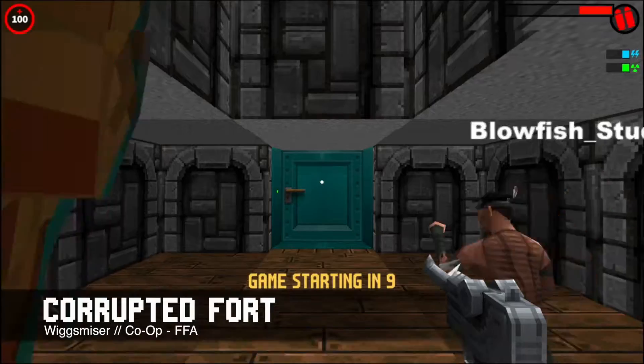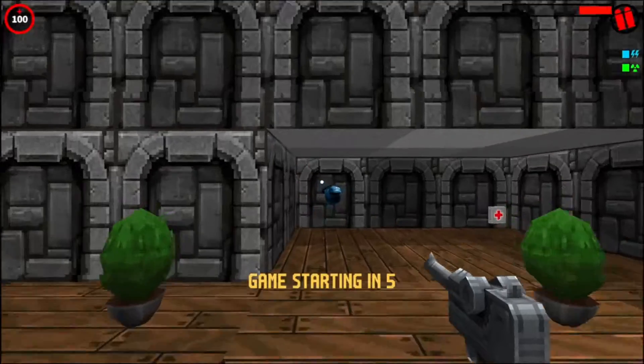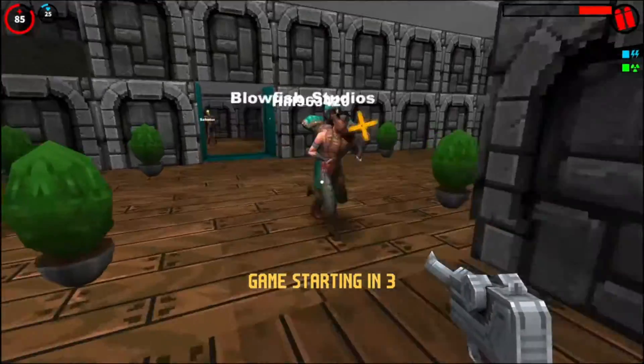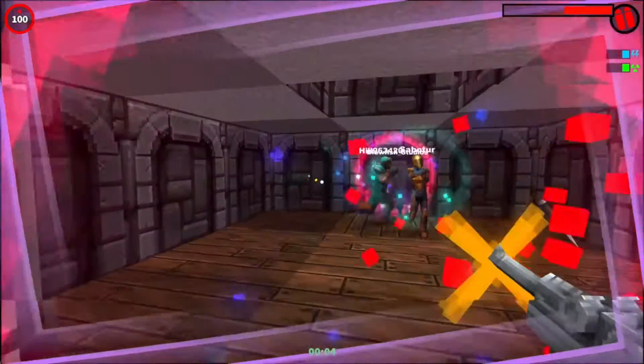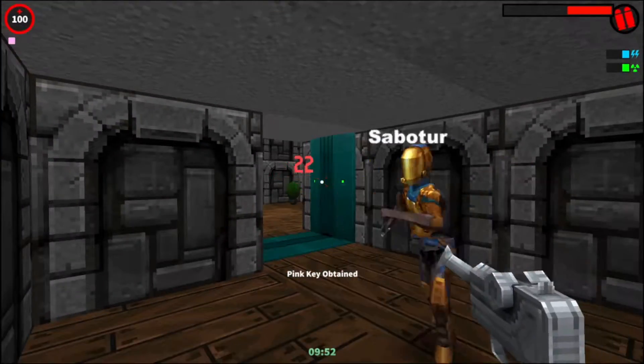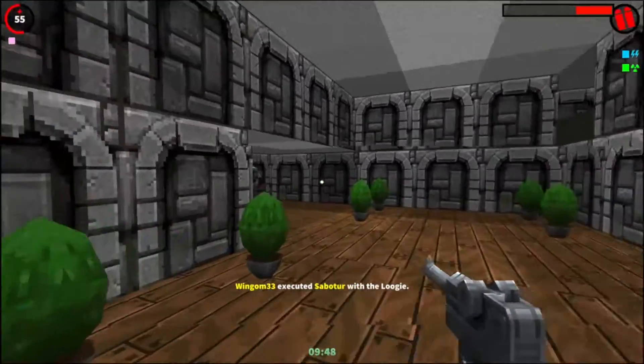And now we have Corrupted Fort by Wixmiza. This castle map is quite interesting — we get to explore it. One of the small issues it has is that it only has one spawn point. But that can be seen as an issue or as an opportunity.